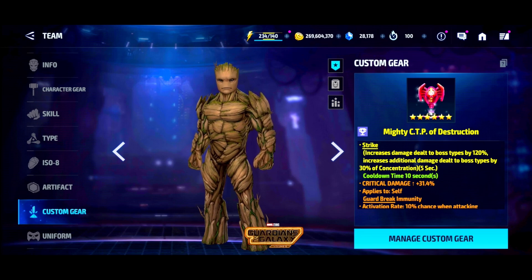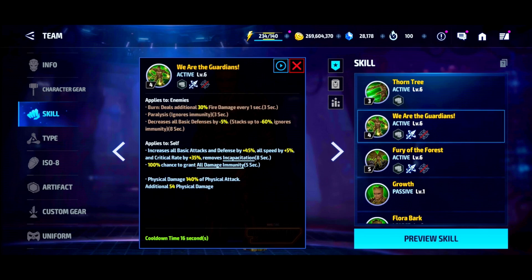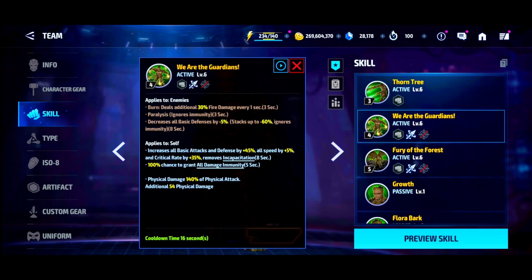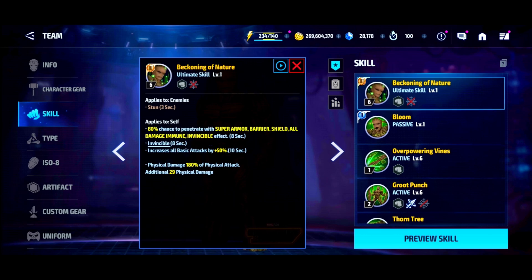I want to see how this guy actually performs with it, because it gives him immunity to guard break. On his one through five he doesn't have invincibility and doesn't have super armor natively, so he can get guard broken. When it does happen you lose a bit of damage because his fifth gets completely canceled out. Usually you'd see invincibility on a fifth skill to prevent that, but luckily Groot has a really powerful fourth skill, so even if the fifth is canceled he still does decent damage. In his tier three it gives him invincibility, so most of the time he won't get guard broken there, and even if interrupted the skill will continue.